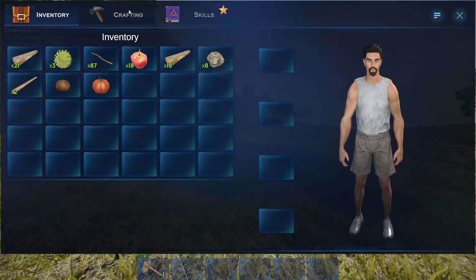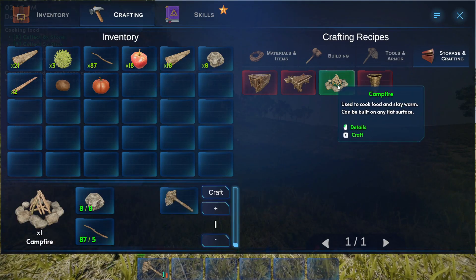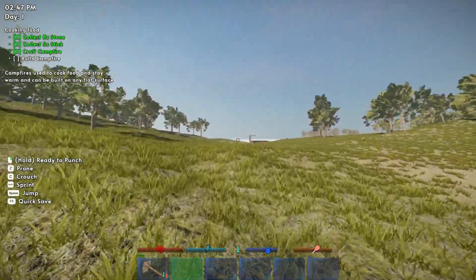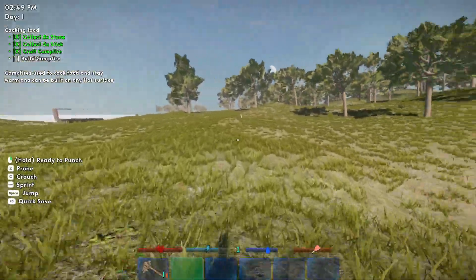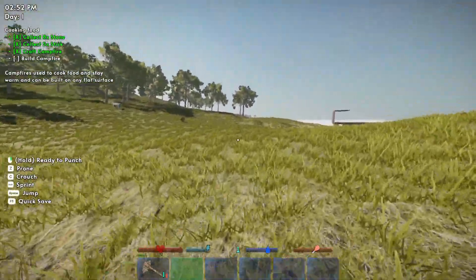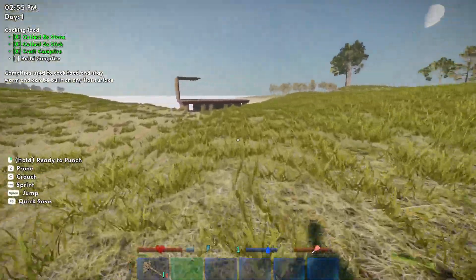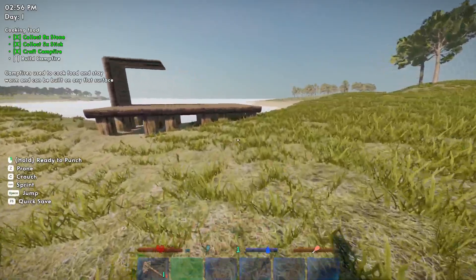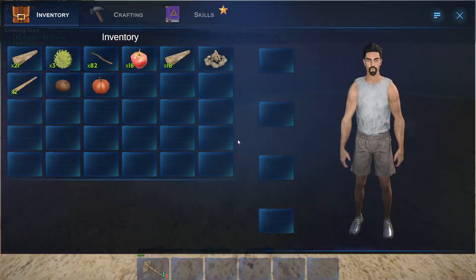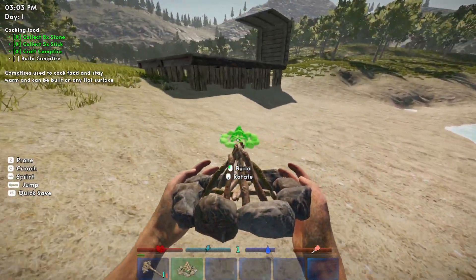Let's go ahead and build the campfire. I'm guessing it's in crafting — there it is. Craft. That takes about three seconds. Let's run back home and place it on the beach. What is that — is that a chicken? No, that is a sheep, gamers. So yeah, it's a pretty basic start. I do like the tutorial — it literally walks you through about everything so far. That's nice. Let's go ahead and build our fire out here. This is a small fire — I was expecting something much bigger.